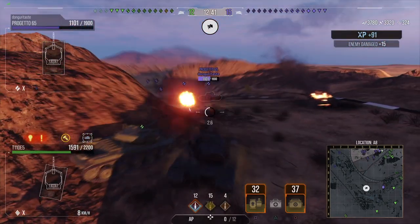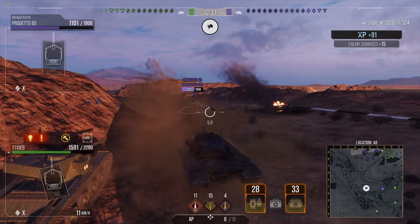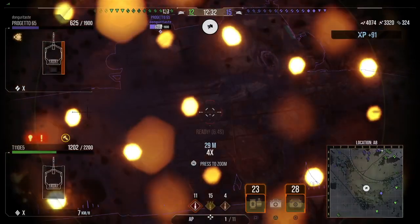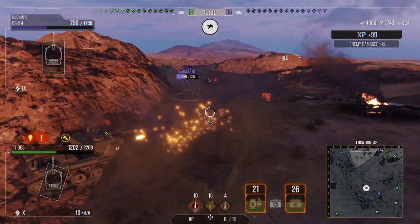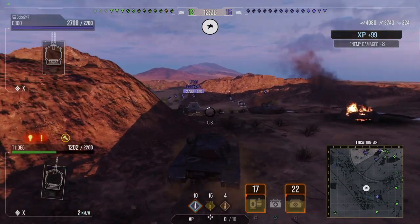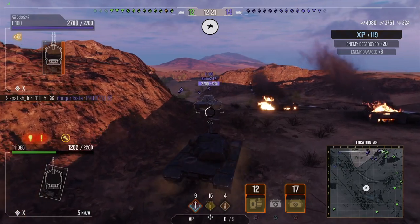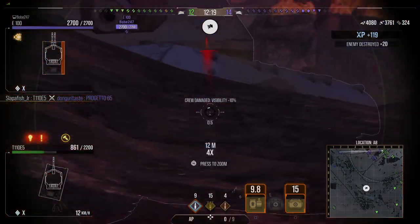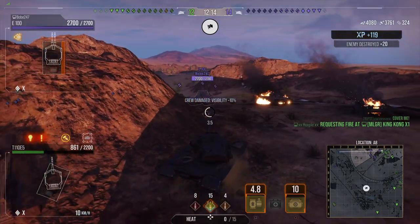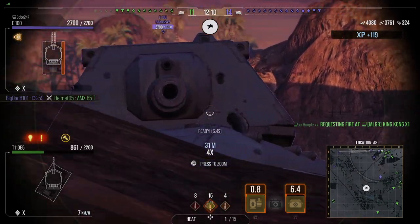This is basically the perfect position for the E5. Fighting people when they're coming uphill — I'm hiding my lower plate, really hiding my cupola, because I am side scraping and poking around, keeping my cupola behind the left side of the hill. The only kind of damage I've taken is from tanks pushed up far enough to shoot my lower plate.